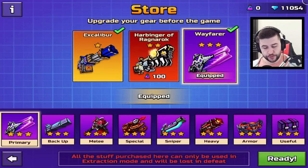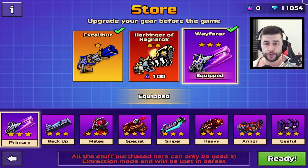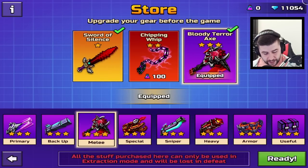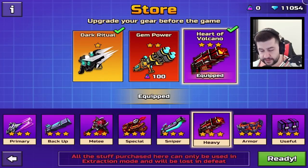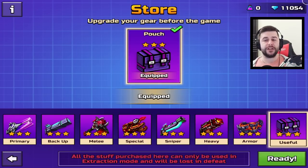So as you know, in the extraction mode we have the store, and I was telling you in my last video what weapons you should be purchasing versus what you shouldn't. I said don't get the primary, don't get the backup. If you have enough for the melee, get that. However, the priority is definitely going to be the Ronin, and I do recommend the sniper as well. Avoid the heavy, get the armor, and if you can get the pouch — these are modules — get them as well.